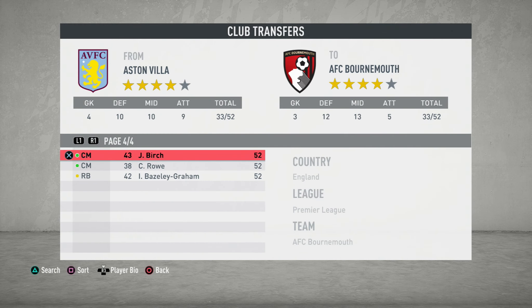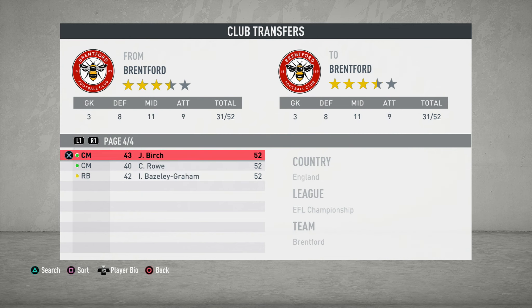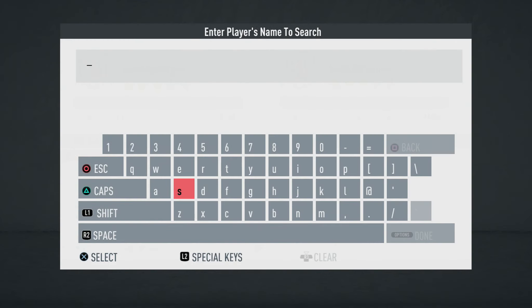To make space in my squad, I'd simply transfer out some of the lowest rated players. So once you've trimmed your squad size down to include the number of new icon regens, it's then time to start searching for the icons. You need to remember that the Soccer Aid Squad is not available in edit transfers, so you will need to search every icon by their name.